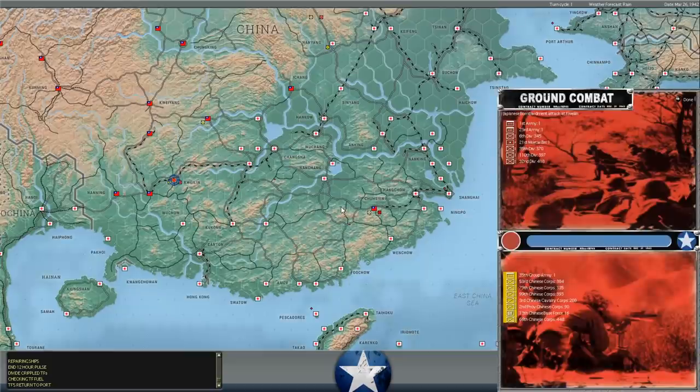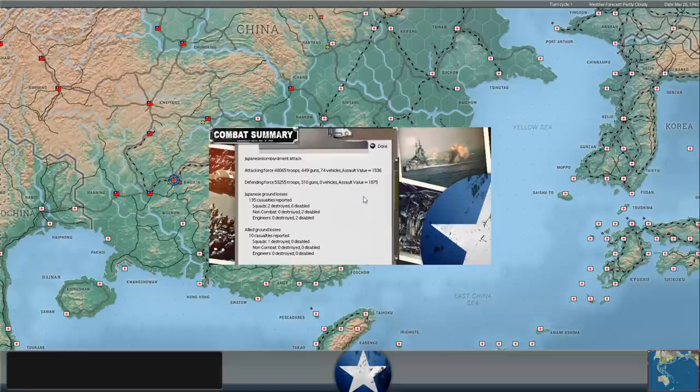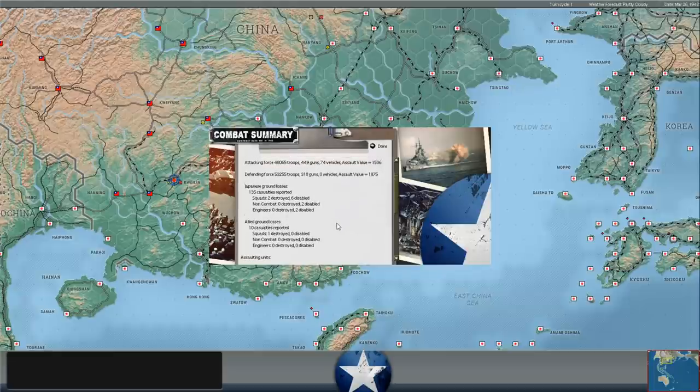We're into the ground combat phase. Japanese bombardment at Quilin - you can see here they have four divisions in place with a couple of headquarters and one artillery unit. We've got enough to hold hopefully versus that force. He bombarded us and the defensive artillery inflicted 135 casualties against him - we only lost 10. One squad destroyed on our end, two on his end. That tilts in our favor - that's always a good sign when the defender loses less than the attacker on a bombardment.